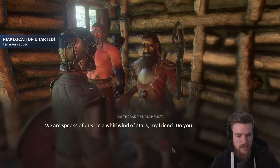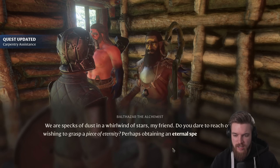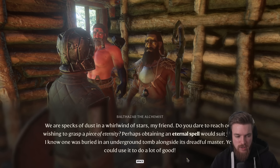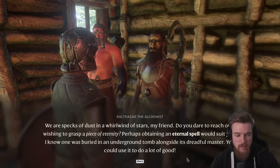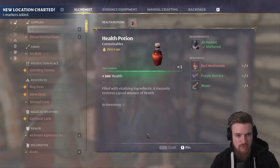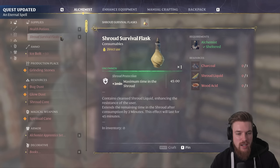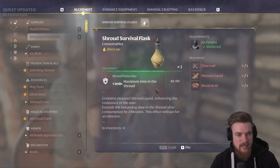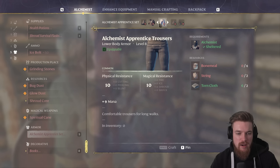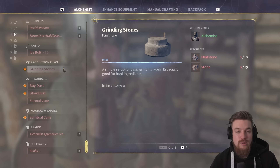Balthazar speaks about eternal magic: 'We are specks of dust in a whirlwind of stars, my friend. Do you dare reach out, wishing to grasp a piece of eternity? Perhaps obtaining an eternal spell would suit you. I know one was buried in an underground tomb alongside its dreadful master. You could use it to do a lot of good.' So that's another quest to unlock eternal spells. When you select craft, he now allows us to craft potions — health potions, shroud survival flasks which increase shroud time by two minutes, level five ice bolts, and level eight wizard's clothing including alchemical apprentice hats, all giving buffs to magical abilities. He also gives you access to the grindstone, made with stone and flint.